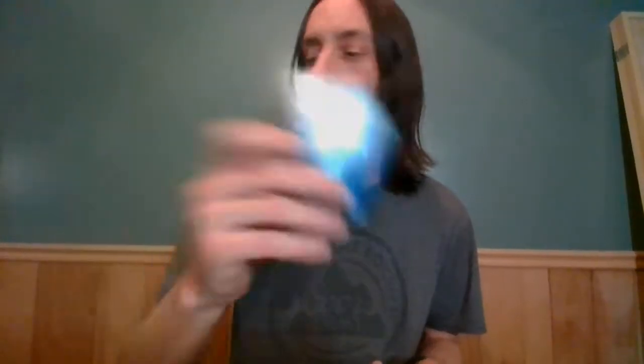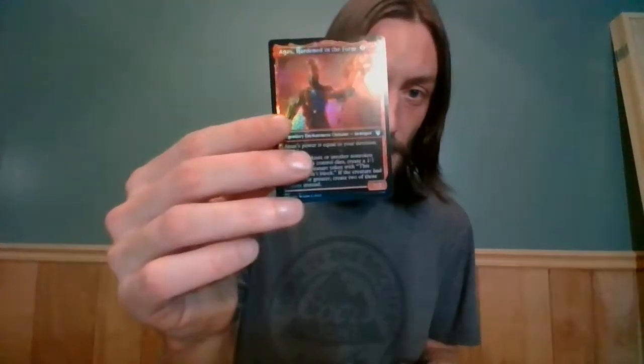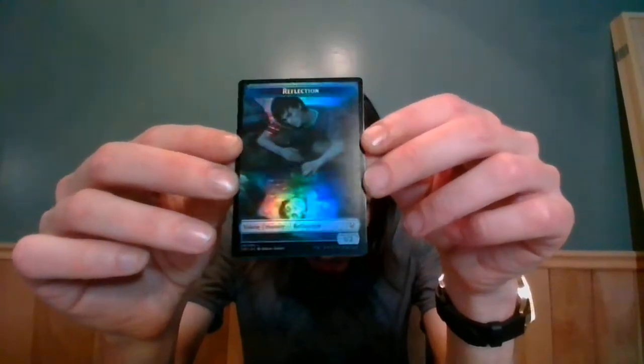Inevitable End. Moving on to lands: a Mountain and an Island. Ancillary card: Victory's Envoy. And we move on to an Ashiok's Erasure extended art non-foil. That is absolutely something right there — I believe we're looking at a $40 or $50 card: Underworld Breach full art extended art foil! That's a good one right there. That makes up for those couple packs that really sucked out loud. Annex non-foil and an Annex foil. Human Soldier token and a Reflection — I really like that Reflection token art.